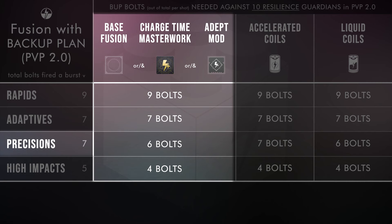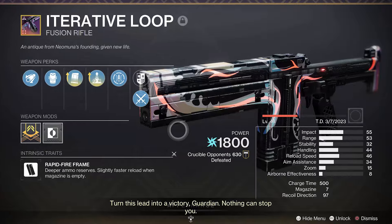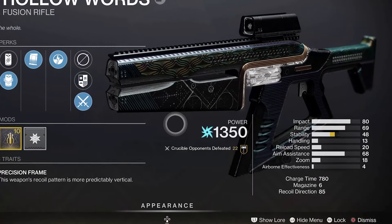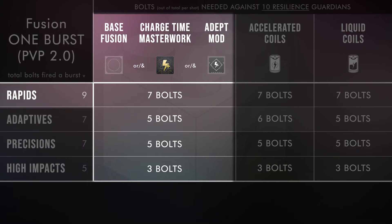You can't run it with accelerated coils, but a precision frame with a charge time masterwork and Backup Plan is a 516-millisecond charge time. That's basically the speed of a Rapid Fire frame like Iterative Loop, but you've probably got better stats because it's a precision frame and you only need 6 of your 7 bolts instead of 7 out of 9 from a rapid. Not bad.